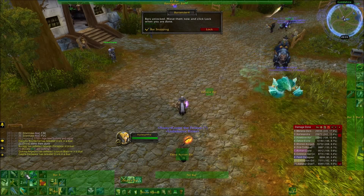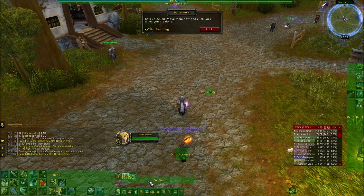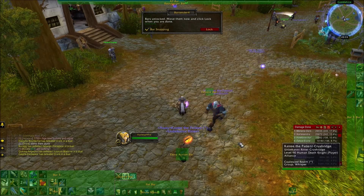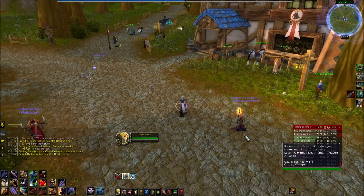We're going to move the stance bar over here. Normally I would put the pet bar under the micro menu, but I like it where it seems like there's nothing there. We're going to lock it and we're done for today.